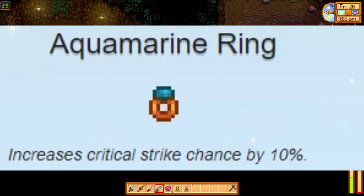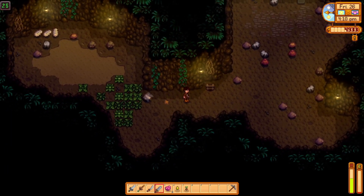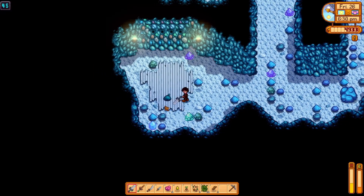Players can equip the aquamarine ring to gain a greater chance to deal a critical hit — plus 10% — as well as utilize the combat profession skill which is Scout, to raise one's critical chance by a massive 50%.